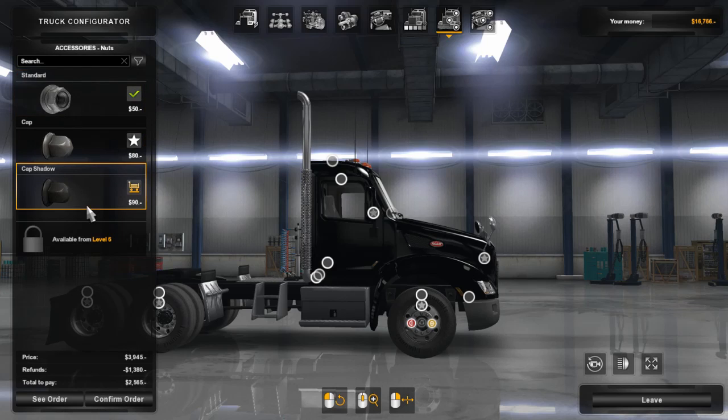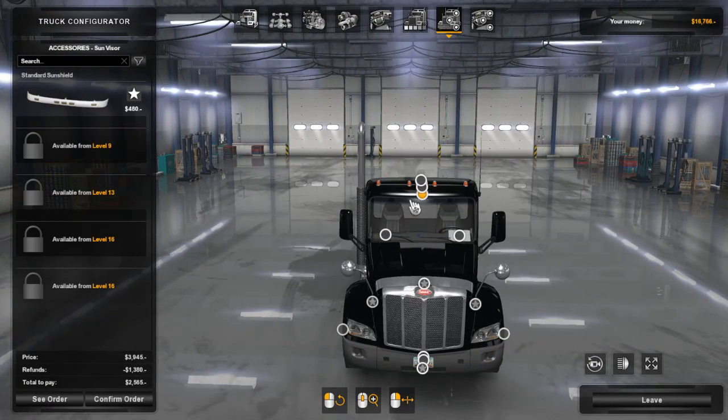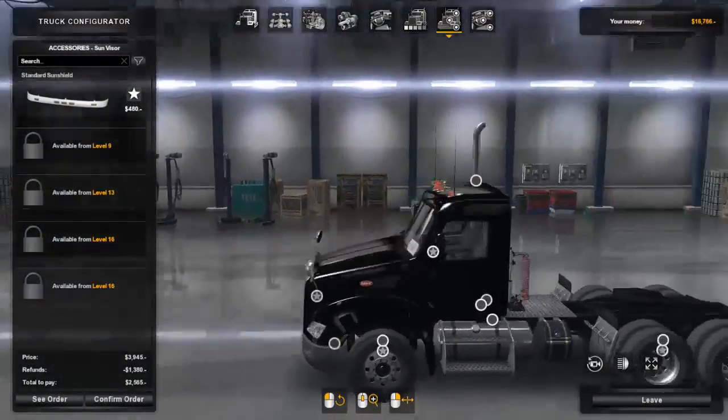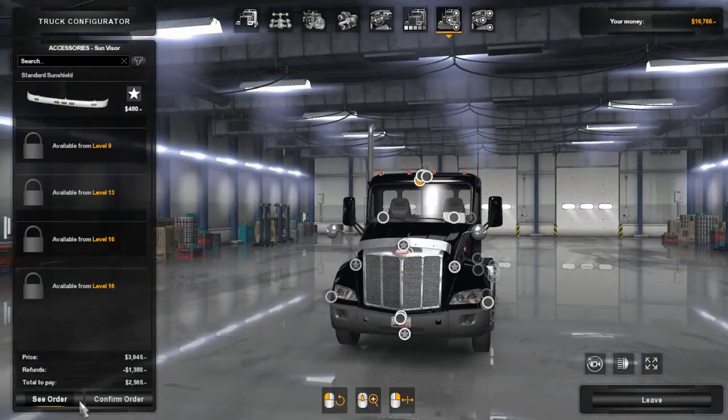We got our nuts sorted out. For the main mirrors we already did those. There's a beacon option and a sun visor available, but it needs the light adapter removed. I like the lights, so we're going to keep the lights instead of the sun visor. I think that's going to be it — confirm order.